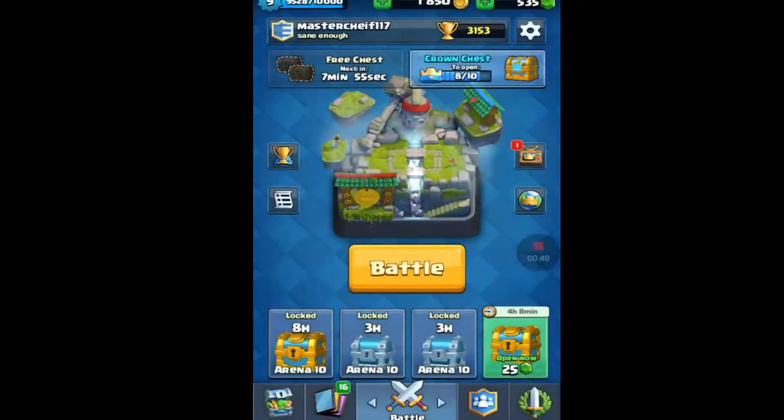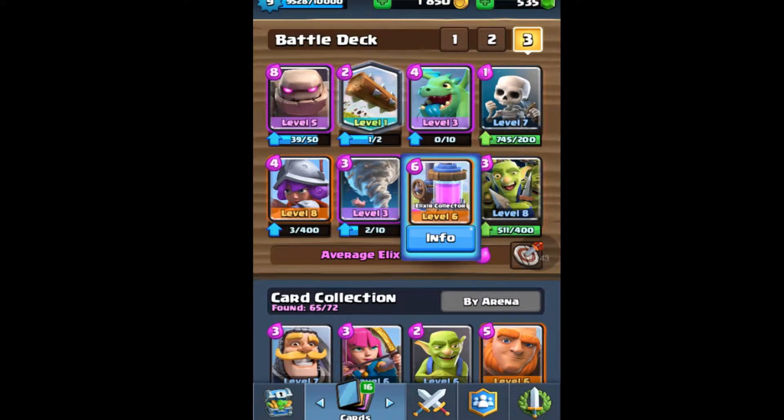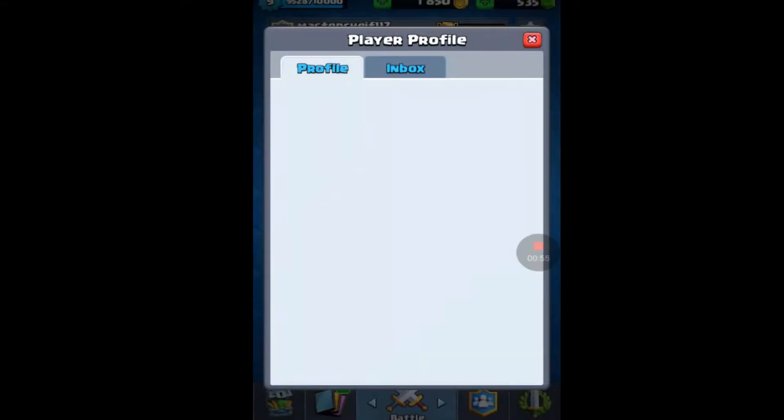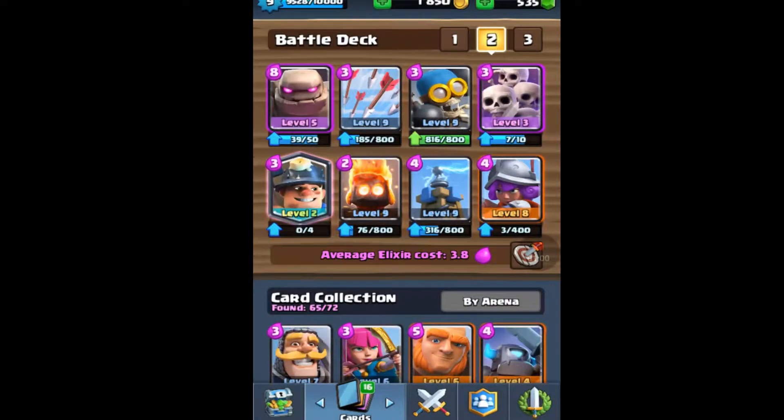I'm at Hog Mountain arena. This is not my main deck — this is my third deck that I sometimes use. I mostly use my second deck. My favorite card, as I pointed out, is the Miner — the gold one. I love the Miner so much. I'm trying to get it to max level. I have a level two Miner, level nine Fire Spirits, level nine Tesla, level eight Musket, about to get a level ten Bomber, level nine Arrows, and a level three Skeleton Army.